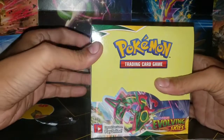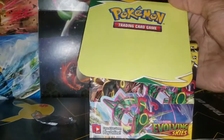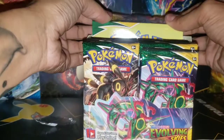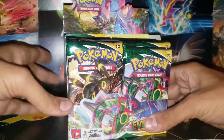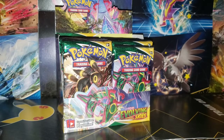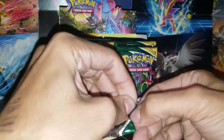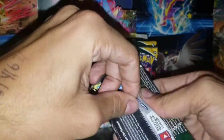I already did a half a booster box unboxing on my channel, but this time we're going for the full booster box. I love the evolutions - Rayquaza and the alternate art that you can get from here. I'm excited to see what we can pull. This booster box in particular I got from a local game store for about 90 dollars because I traded - they were 120 dollars and I traded some singles that I had to make it a little cheaper.